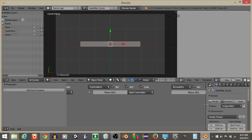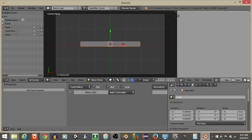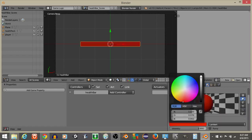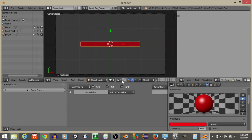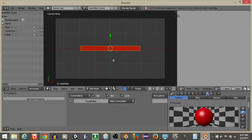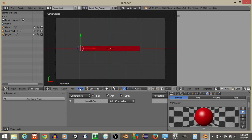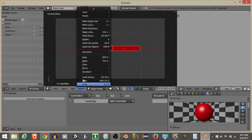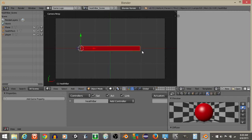Rename this plane as 'health bar' and make its color red. To set the correct scaling origin for the health bar, go into edit mode, use the line select mode, right-click on the far left line, and do Mesh > Snap > Cursor to Selected. Then go back to object mode and do Object > Transform > Origin to 3D Cursor. Now we should be able to scale the bar down correctly.